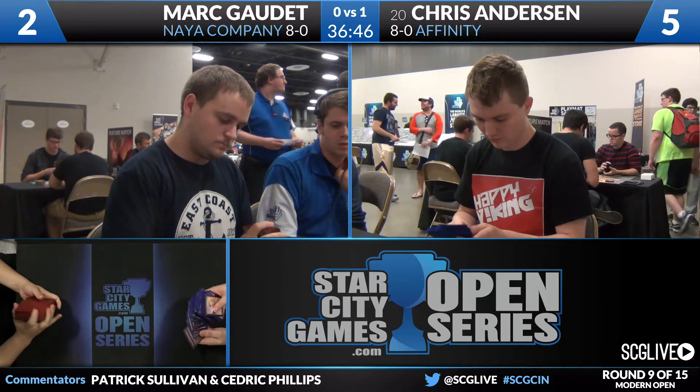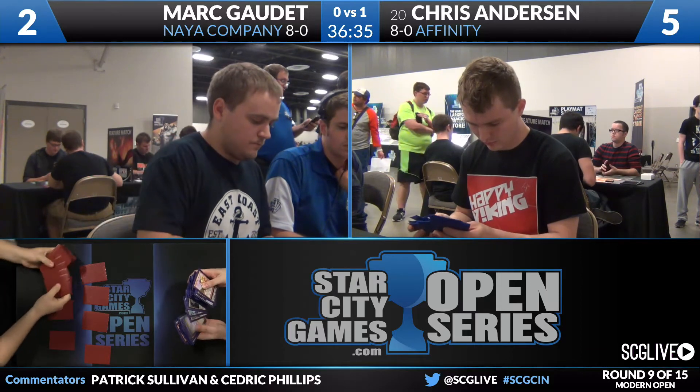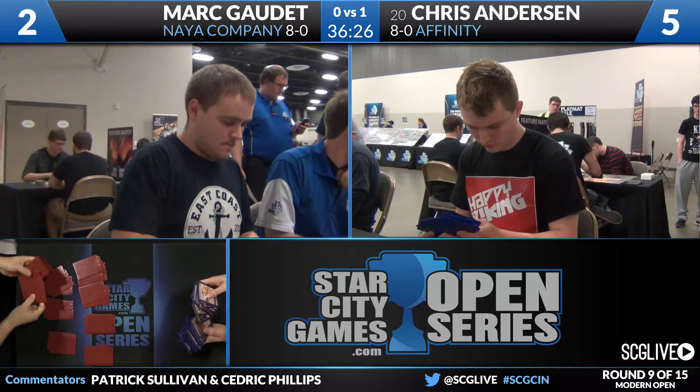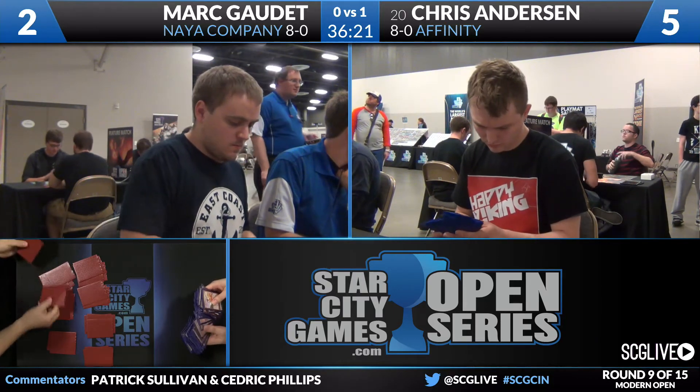On Anderson's side — what are his fifteen? Aether Grid, two copies. Two Spell Skites. Nature's Claim. Three copies of Etched Champion. Two Whipflare. Two Ancient Grudge. Three Spell Pierce. Great matchup for Etched Champion — very effective against creature decks on the ground trying to block with two- and three-mana threats. Spell Skites are reasonable as well since Mark's going to have Lightning Bolts and Paths that can be redirected onto Spell Skite. Solid options for both players. The Burn Spells, including Shrapnel Blast, are still in Chris's deck.